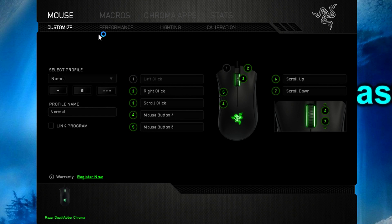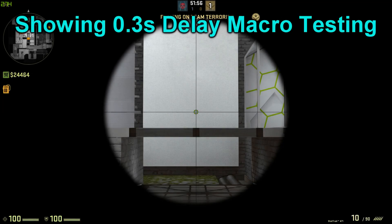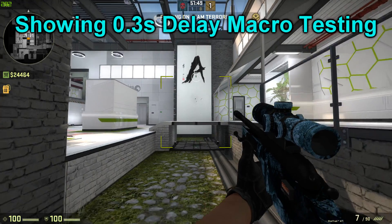The program I used was Razer Synapse macro software to create a macro with different delays between 0.3 and 0.4 seconds, with the Scout since it is the most accurate weapon for jump shooting as we all know.